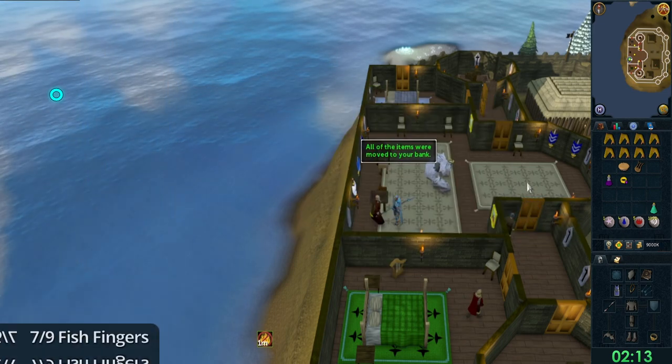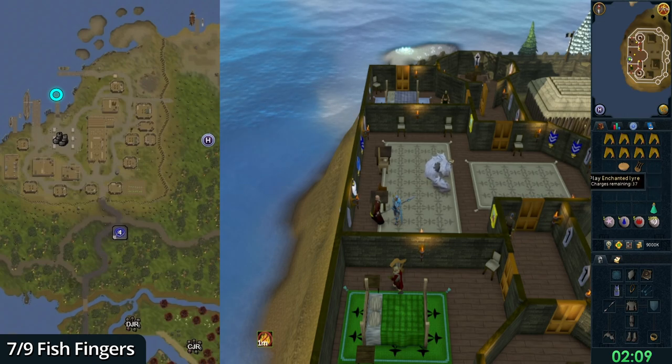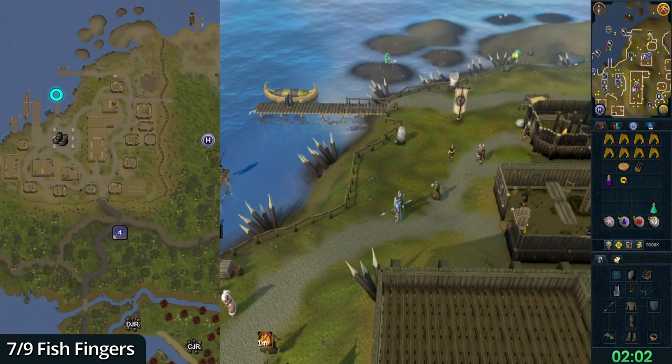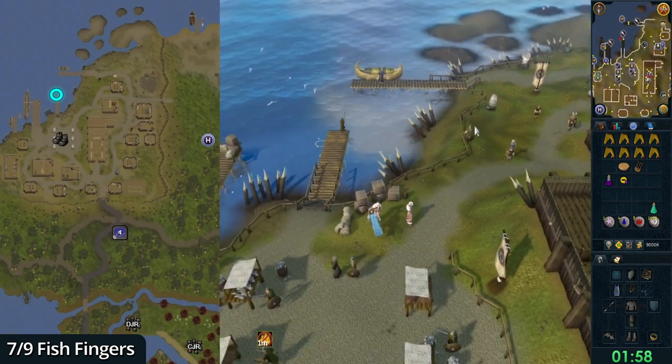Use the enchanted lyre or the Fremennik Province lodestone. Head to the docks, which has the fishing spot north of the market. Right-click and select the harpoon option, and fish until you have a tuna.